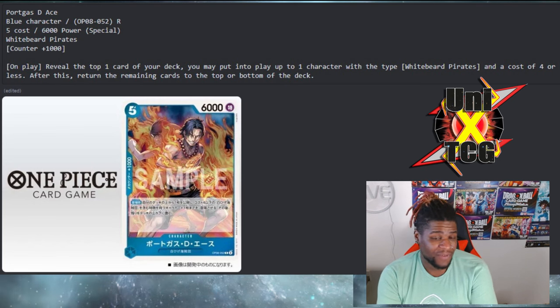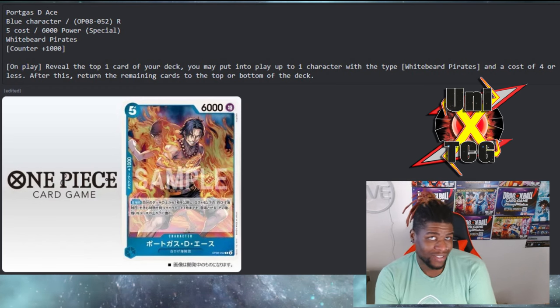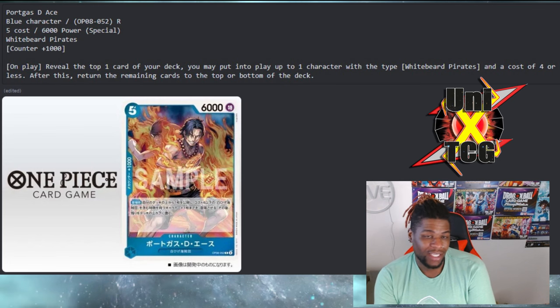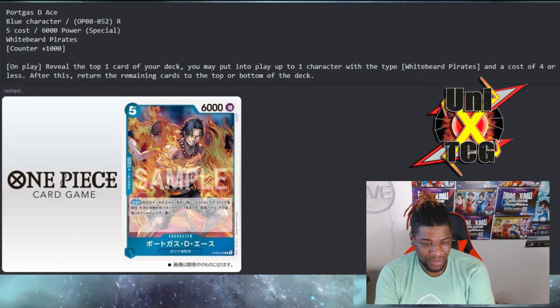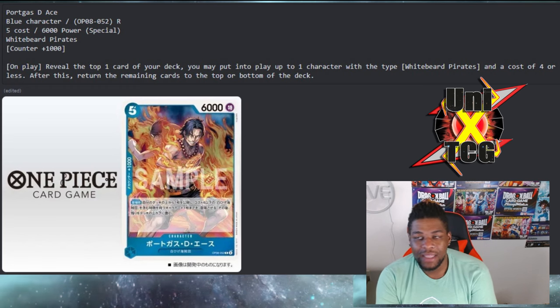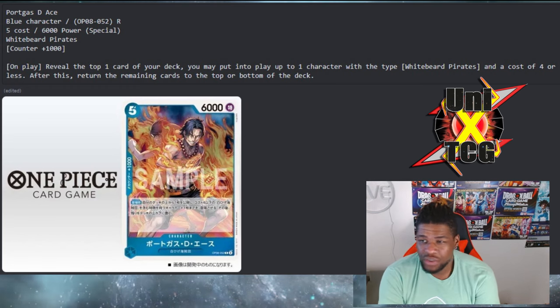I'm sure there are going to be more stacked top-fives and things like that, but this card can play essentially anywhere between six and nine DON worth of value. It doesn't say 'blue character' — it says 'up to one character' — so it can play from six to nine DON. That includes things like Marco the blocker or Izo to search. Imagine drawing a card, putting Izo on top of your deck, playing this Ace, flipping Izo into play, and searching your top five — that's a net plus.